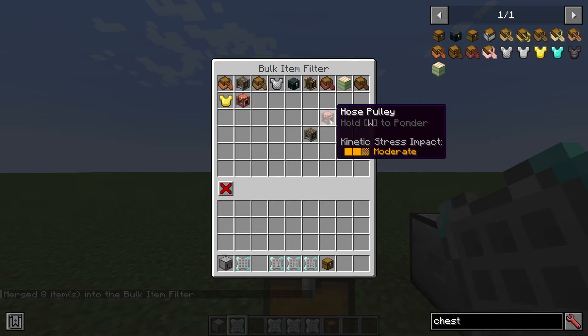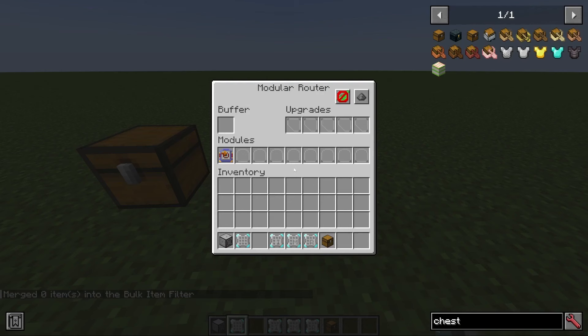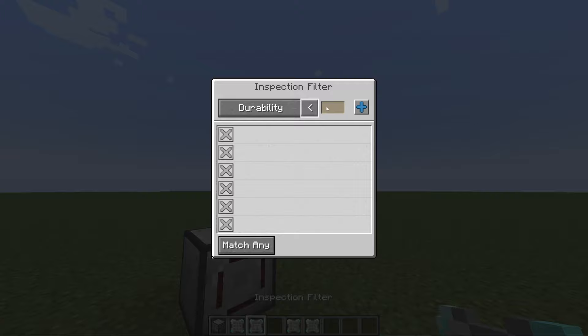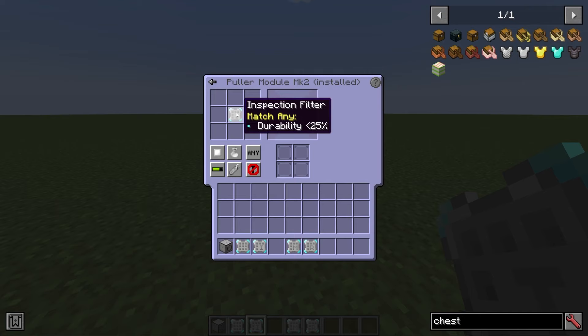If you have a lot of items you want to filter for, you can just click and the filter is complete — very nice and easy. The inspection filter allows you to filter items based on their exact durability, their exact fluid levels, their energy levels, and you can set various conditions: greater than, less than — to determine if an item passes whatever test you want. For example, to filter items with less than 25% durability so you can find gear that needs mending. This can do any or all just like regular modules.